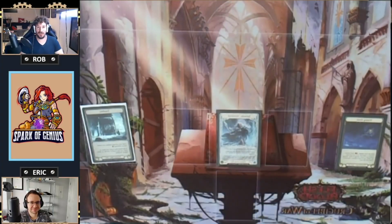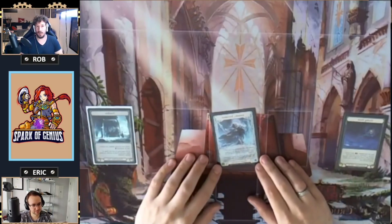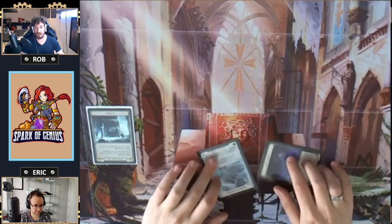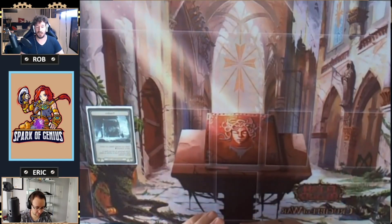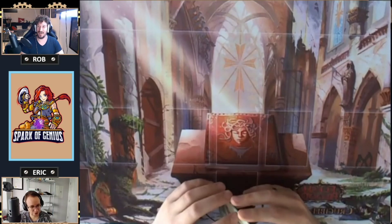Hello everybody and welcome to another Spark of Genius Flesh and Blood video. Today Eric is going to be doing most of the talking. We have an Icelander deck tech — Icelander being one of the heroes that will probably crop up a bit since Prism is LLD out. We figured let's do a comprehensive guide to this specific deck, how to play Icelander, what matchups she might be good in, and what matchups she might not be so good in.